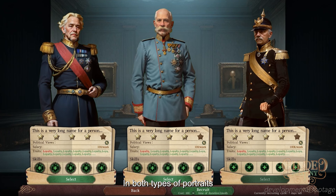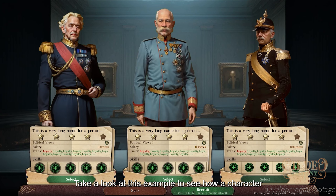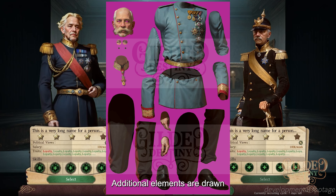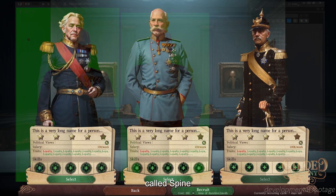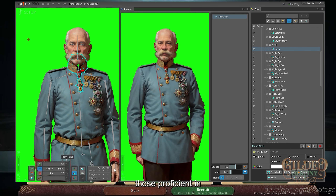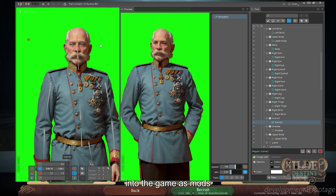In both types of portraits, characters are divided into many parts, allowing us to create animated movements. Take a look at these examples to see how a character is divided into separate parts. Additional elements are drawn around each part to facilitate a range of motions. We accomplish the entire process using a 2D animation software called Spine. Although we do not anticipate most modders being familiar with this tool, those proficient in Spine can create their own animated portraits with custom skeletons and incorporate them into the game as mods.